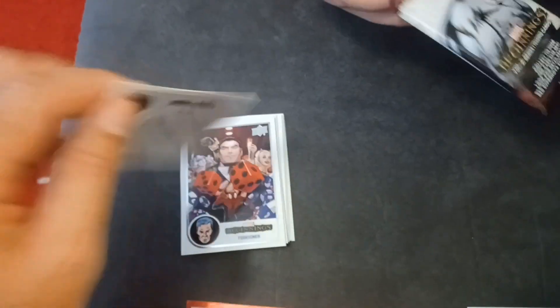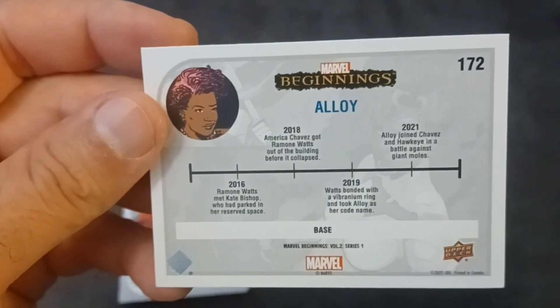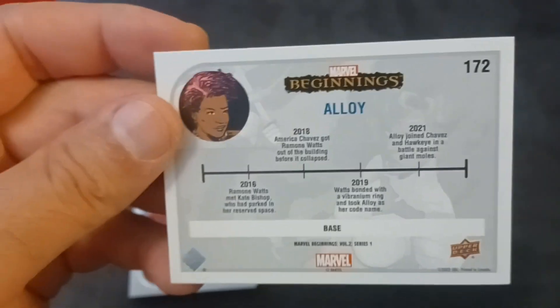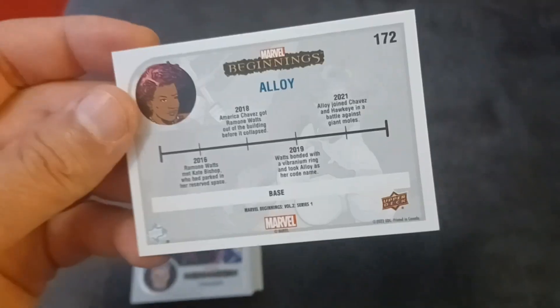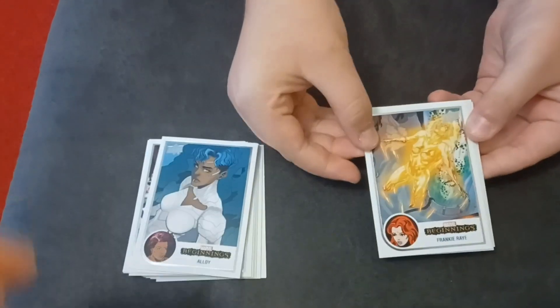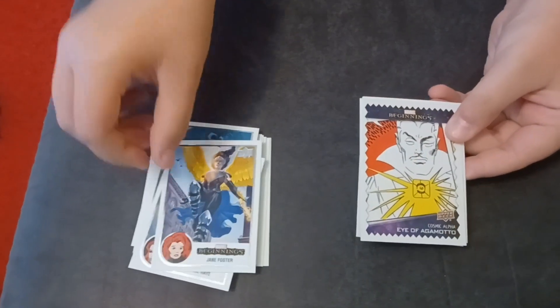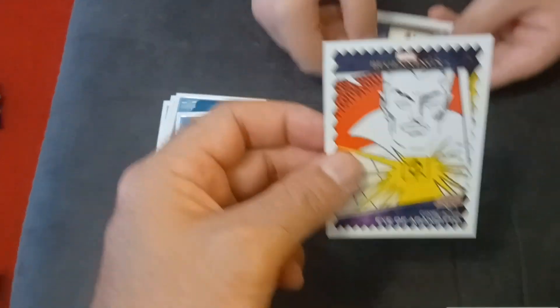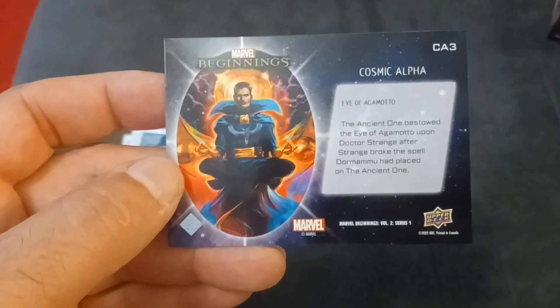Some of these, if you look and follow their timeline — she's a brand new character that's only been around the past number of years. Most of these people, I'll be honest, I don't know who they are, nor do I really care that much. But I am trying to get the older characters — Frankie Ray, Jane Foster — and there is our...